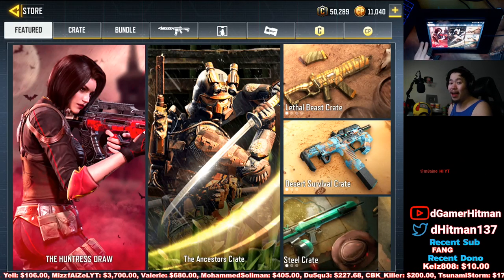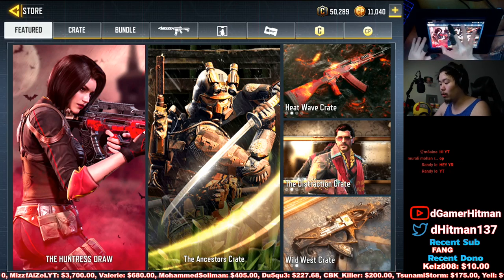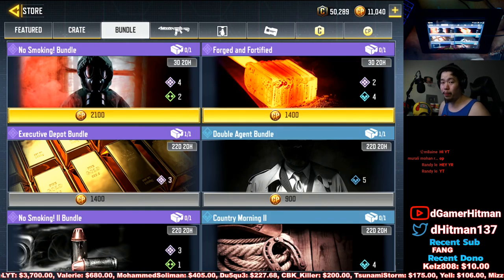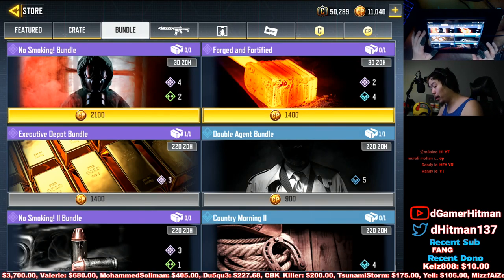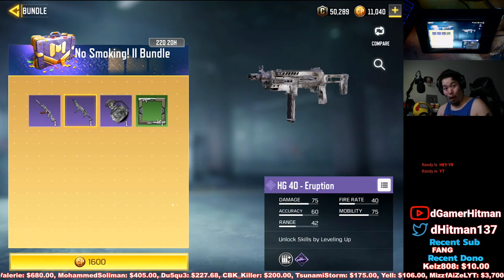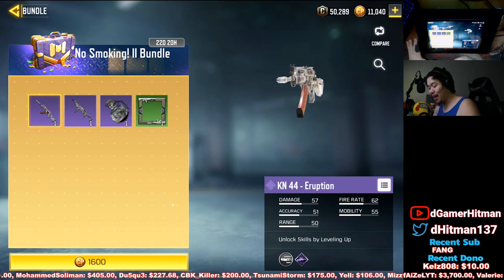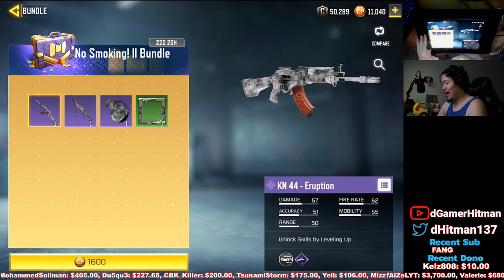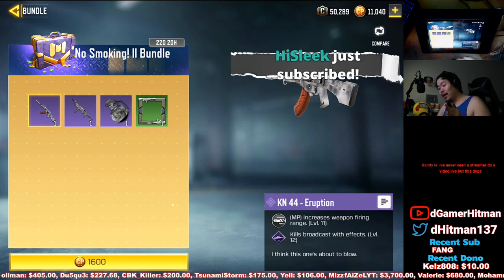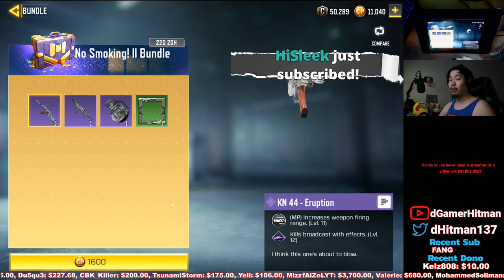Currently in the game there are only two KNs, except for the one that's in the bundle. There is the regular KN and the legendary KN, which honestly is pretty bad when it comes to ability. The No Smoking bundle gets you the KN Eruption — the KN, not the HN — and the KN Eruption has a boosted, increased firing rate.